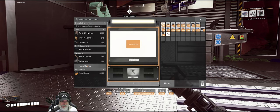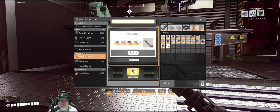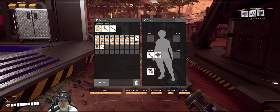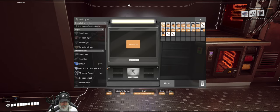To make the Xeno Basher we are gonna need two zappers and five modular frames. Let's make the second zapper right now. I don't remember if we have to take that out of our hand slot, but we will anyway. I think we maybe do.